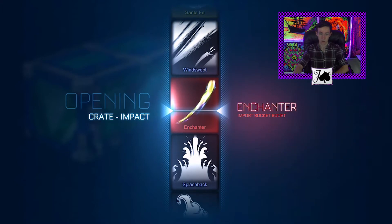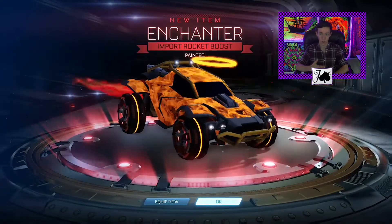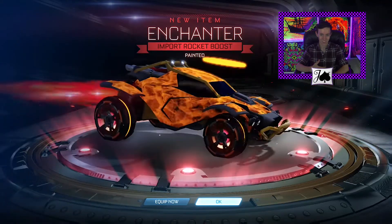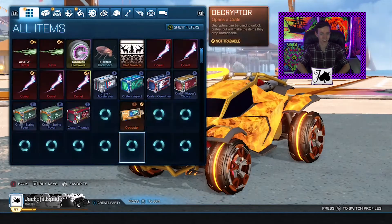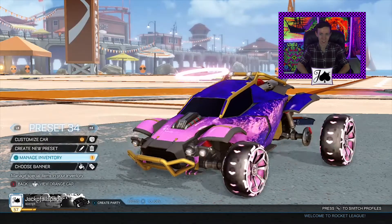We are gonna get an Enchanter, so that's an import — that is great. It could even be painted. Crimson Enchanter! Oh, that is sick, guys! That is great! I gotta check this thing out! Crimson Enchanter, for real? Only 3 crates in and this is what we're getting? Man, that is great!